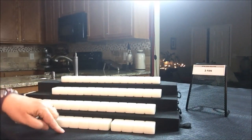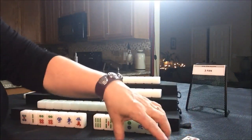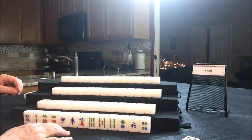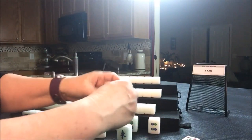Everybody has their tiles. Let's look and see what we have for East. We're going to put their exposures to the lower right. They have one flower — let's go ahead and take that replacement. And let's see what we can do for East.